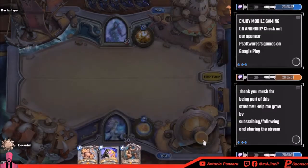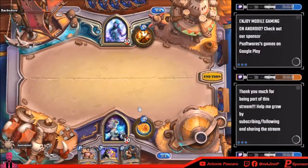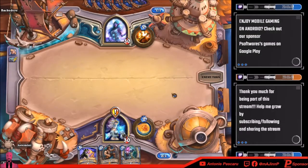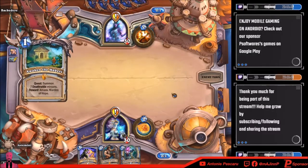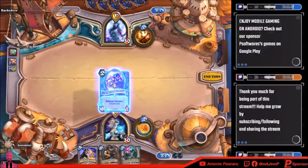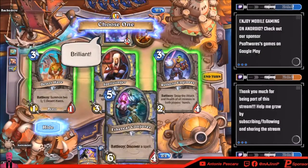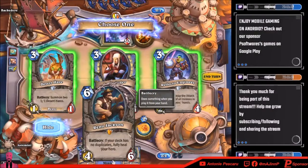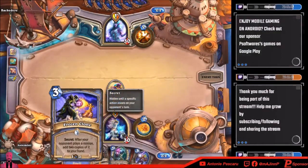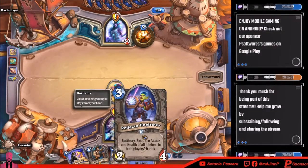I'm gonna keep what I have. Starting with the quest. Ooh, okay, I think he wins. I think he wins because he's gonna have the better RNG. What is that — add a random spell, swap the attack and health of all minions? I'm gonna take my chance with this, hopefully I can screw up some minions in his hand.